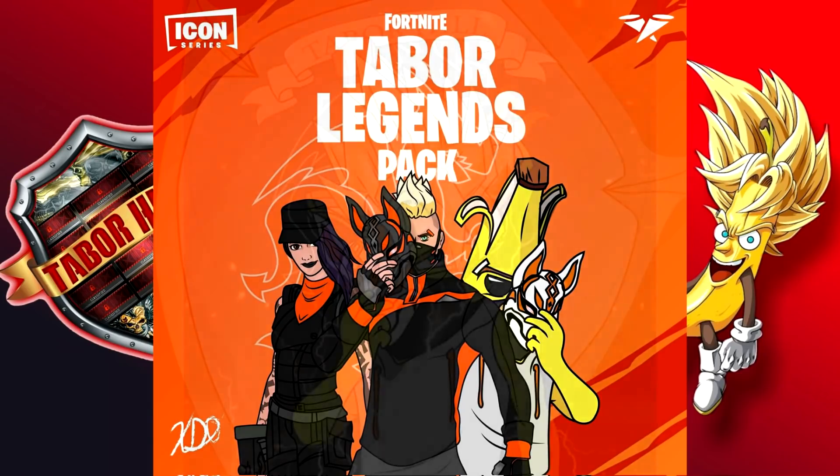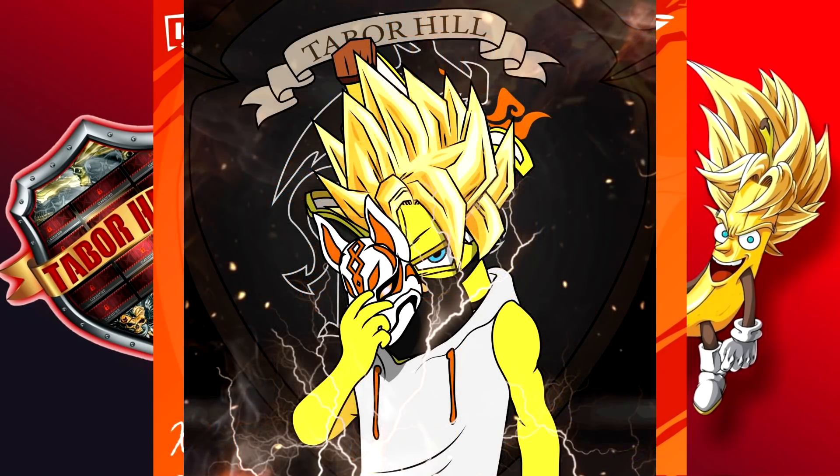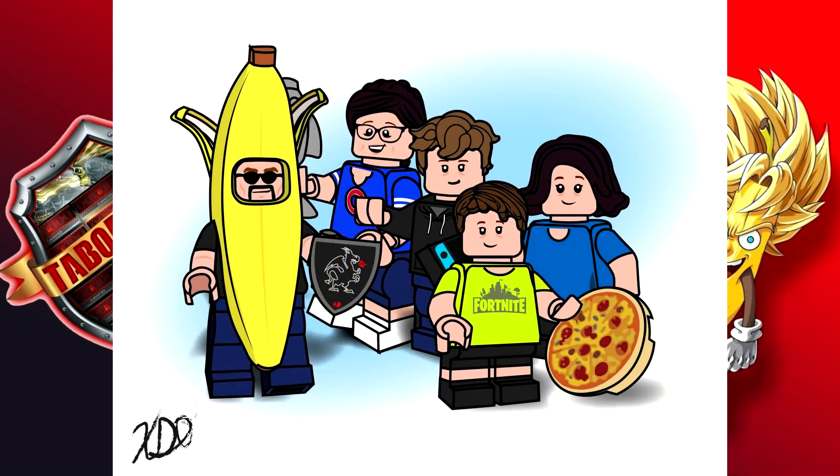Let me show you another image he did — I actually used this as my profile picture on Twitter. Again, this is made by Xavier, and this time he incorporated the Super Saiyan banana with the Super Saiyan Drift. Unlike in the Legends pack where he took the Super Saiyan hair away, he's got it added here. In the background you've got the Black Knight shield with a little bit of orange flame, and it says Tabor Hill. It's just amazing — one of the best artistic concepts of my logo I've ever seen. The Super Saiyan hair is perfect, the Peely banana looks amazing, he's got the blue eye, he's got the Drift mask. This is beyond exceptional work, and I actually use this on Twitter as my profile picture.